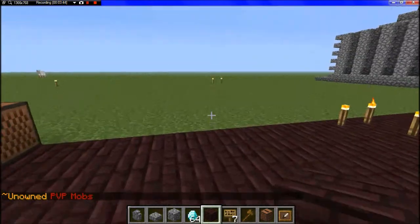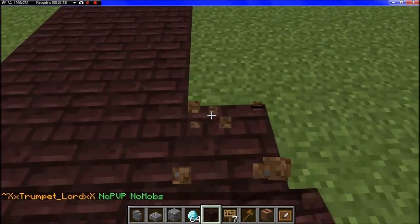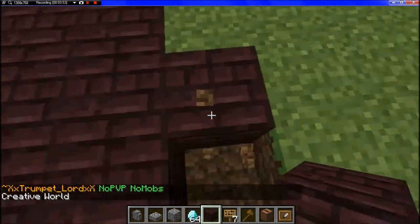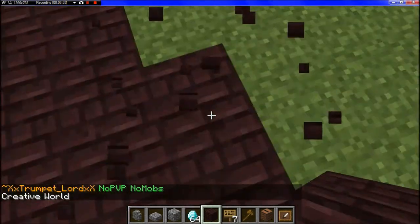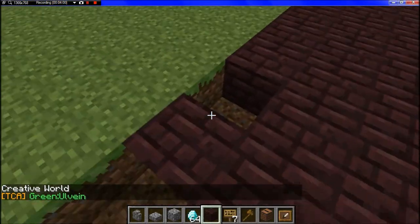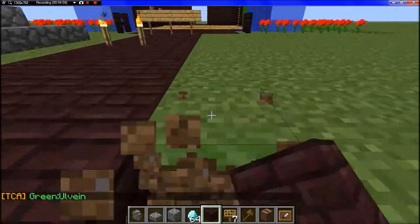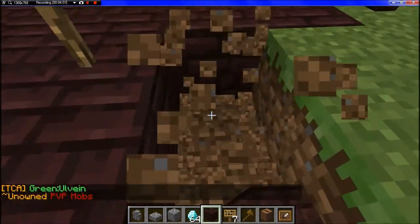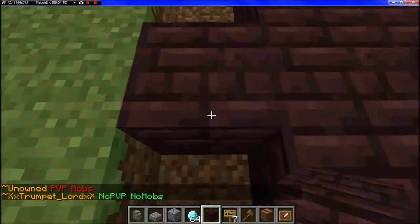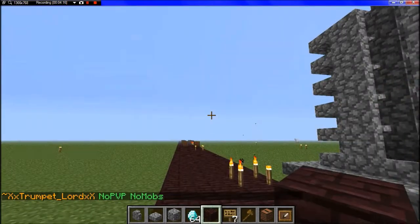We do ask that you build off the road currently, so that we can keep things a little bit organized. We will eventually add more roads and things like that. The road goes on forever, by the way — it's going to be a straight thing. I'm actually going to add more roads to make it more organized. So I guess that's it for this broadcast. That's how you use the MyChunk plugin — it's really simple.